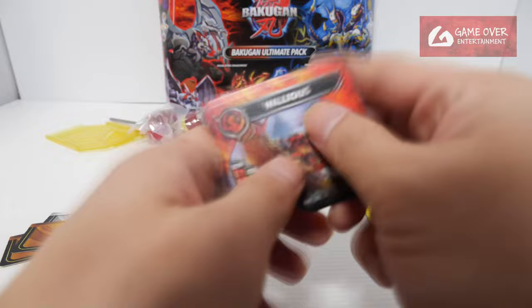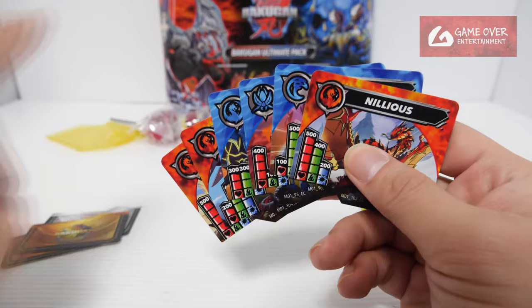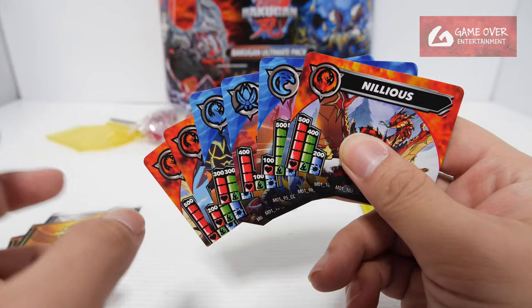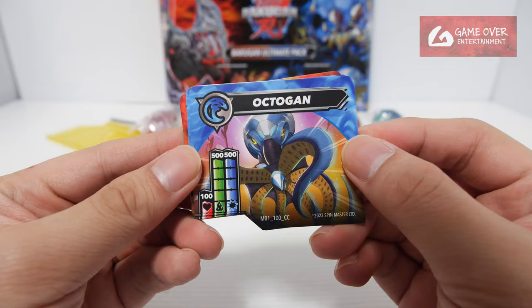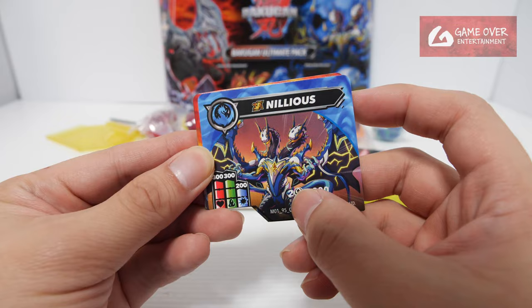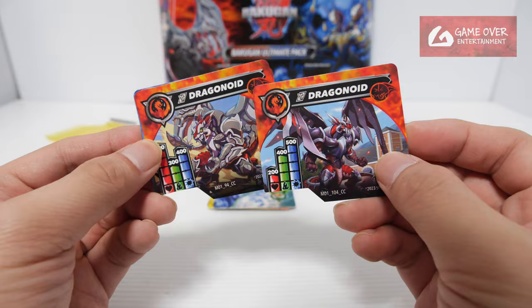Let's see the buckle cards — they have a very very nice color. The ultimate packs have this sort of color scheme, different from the Walmart packs which had a yellow circle inside, or the street browse which was graffiti style. For the Amazon ones it looks like being flooded with fire or water. This is Nilius, the core version M01103CC. This is Octagon M01100CC. This is Gold Special Attack Mantid M0196CC. Gold Special Attack Nilius M0195CC. If you have two dragons it's plus 200. And Titanium Dragonoid M01104CC. There appears to be a misprint — one of them should be SA instead of T — anyway this is M0194CC.